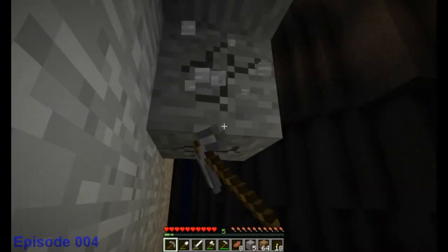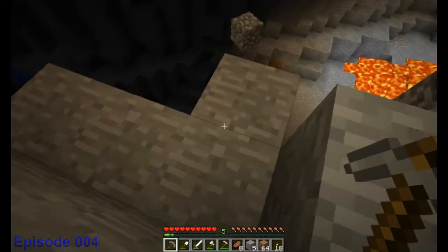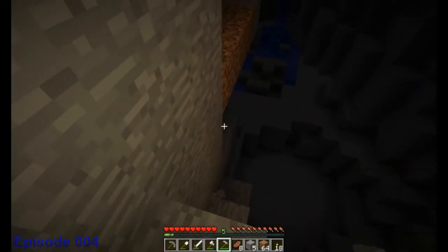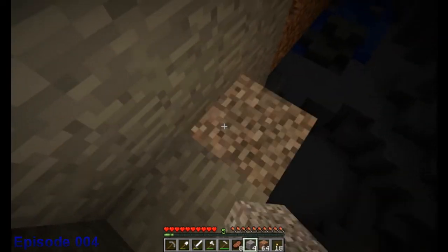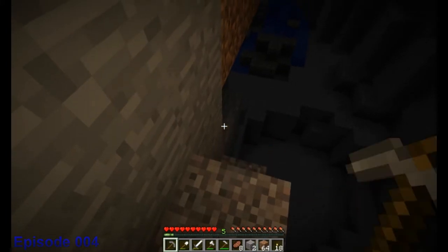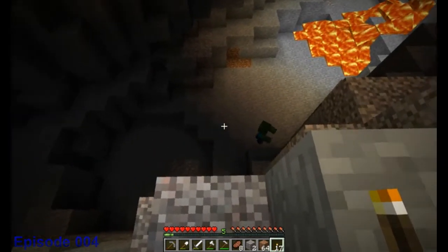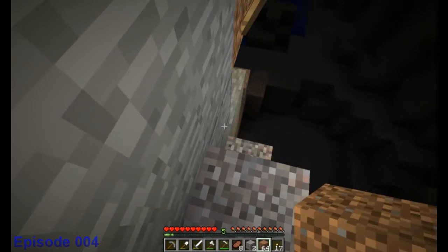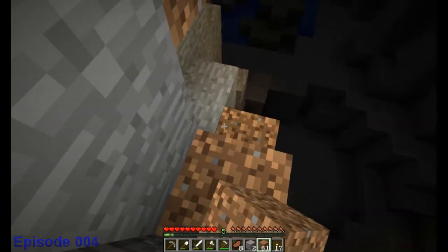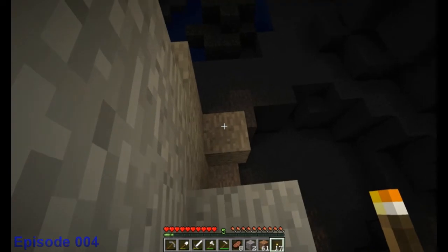Let's see what we got here. I hear a lot of stuff down here. This is probably pretty dumb because I do not have any armor on. If I had thought this through, I probably should have brought armor of some kind. I hear you. Let's see what we got down here. Do we have a safe way down here? No, we don't — not yet.